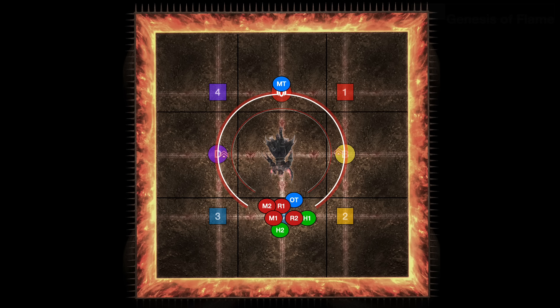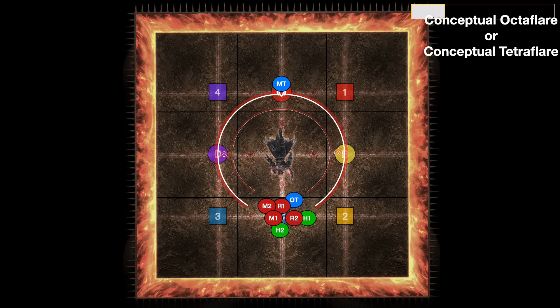The fight begins with Genesis Aflame, which is a raid-wide to heal and mitigate through. Next up, the boss is going to store either Conceptual Octaflare or Conceptual Tetraflare. Octa meaning 8 means that all 8 players get a spread AoE on them. Tetra meaning 4 means that only tank healers or DPS get the spread AoEs on them, and instead their partner stacks.